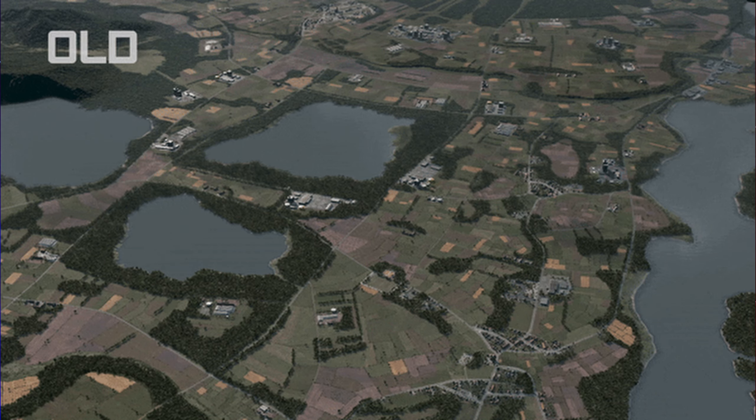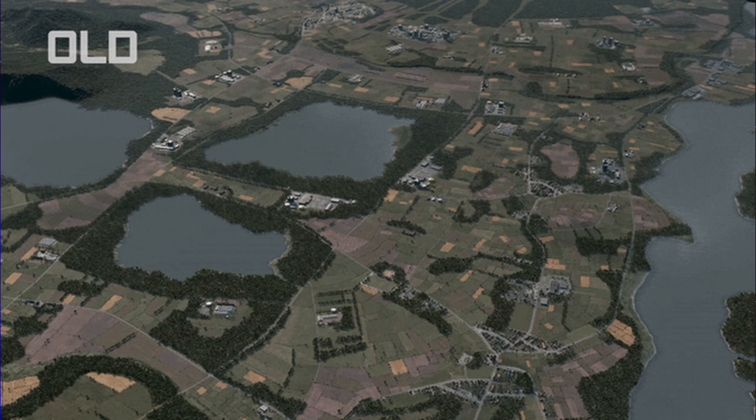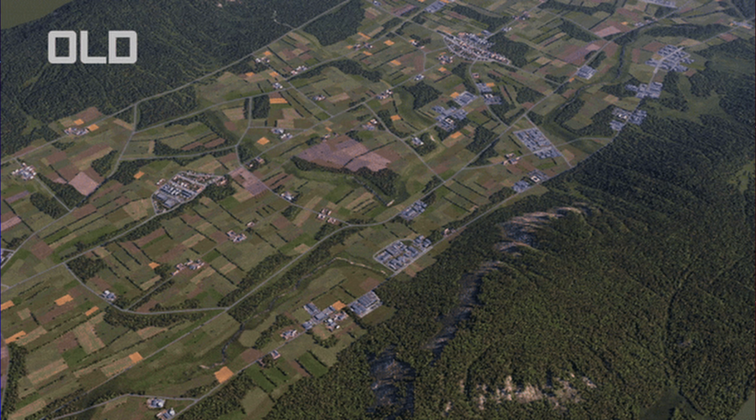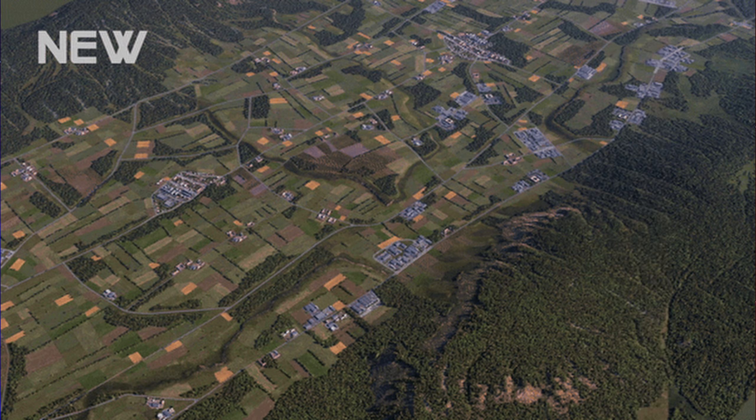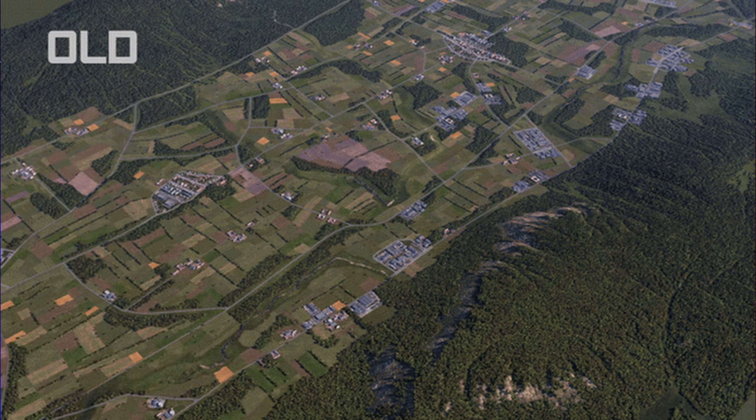The next subheading is Visual Tweaks. Updating the maps also allowed us to improve their graphical rendering. Some of the battlefields have a bit of a dull haze to them, which we have corrected. In the same vein, we worked on making vegetation and mountain textures visually more pleasing and realistic.